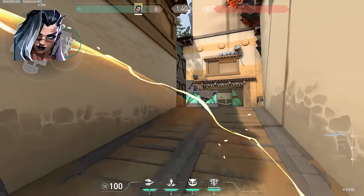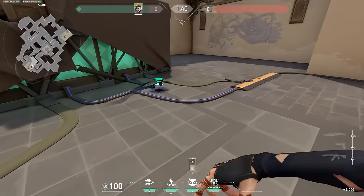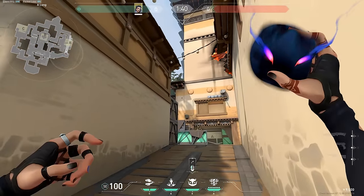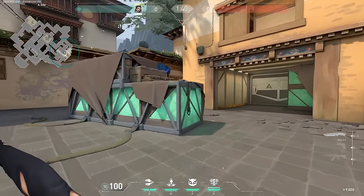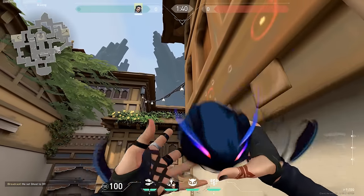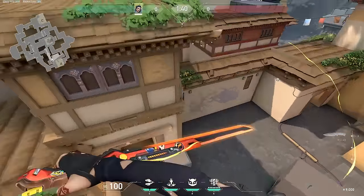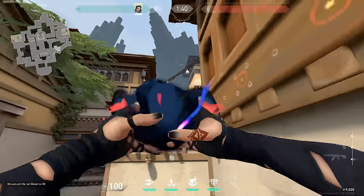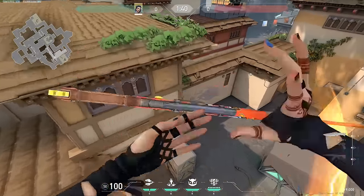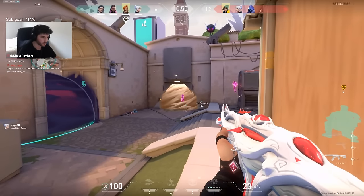Next up we have Fade, and the biggest mistake that I see Fade players make is throwing easy-to-destroy haunts. Fade's haunt is her signature scanning ability and can be one of the best or worst abilities in the game depending on how you use it. So many new Fade players just throw the haunt back-site willy-nilly and hope it'll scan people — it's incredibly easy to destroy if you see it coming. I would highly advise you to learn some lineups to throw it on top of buildings so it scans everybody below. A Fade main that knows lineups is incredibly deadly.